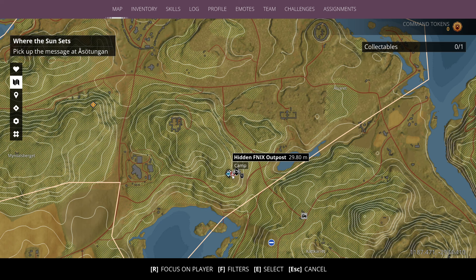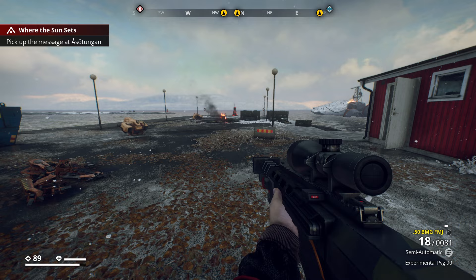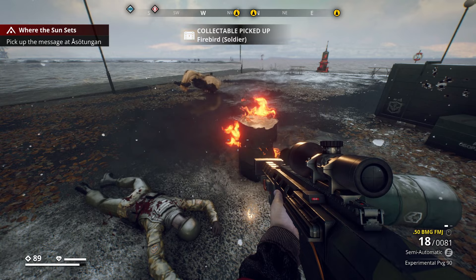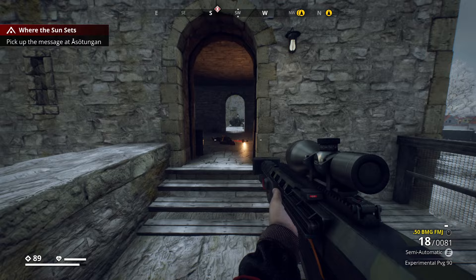The first blueprint can be found over at the Hidden Phoenix Outpost during the Death From Above mission. The second one can be found near the second Soviet Relay Beacon off in Hagaboda — you'll find this one near a permanently burning barrel, which is a good signifier of where it's at, and it's just beside the dead soldier there. And for the Spetsnaz class, you can find this one just over in the Eastern Gate up in the Ramparts.